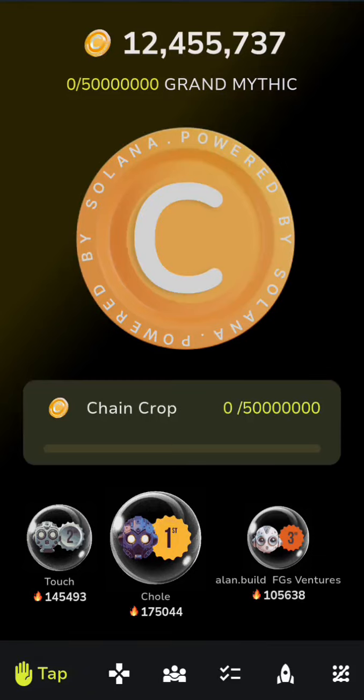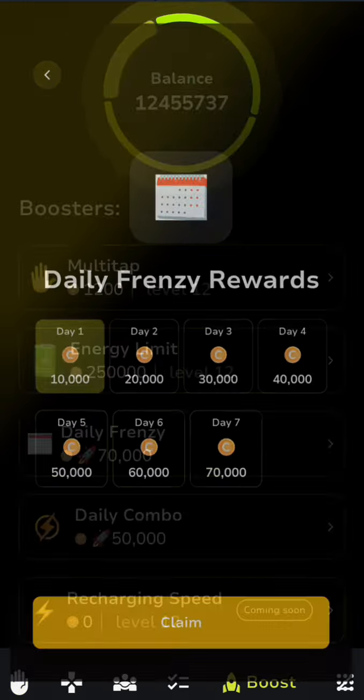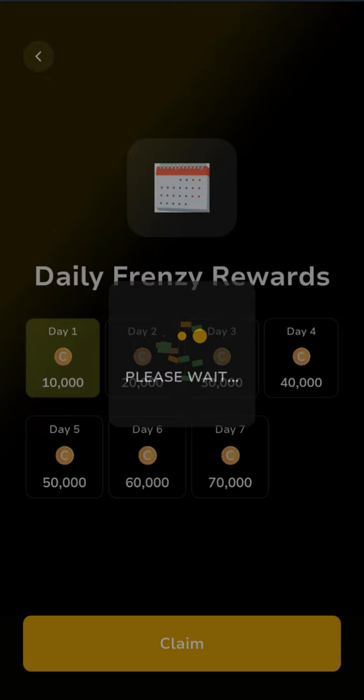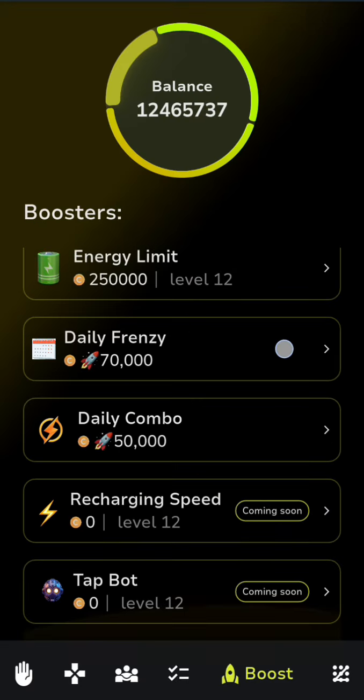Hello guys, welcome back to my channel. Today we want to look at Hamster Kombat's daily combo. First, you click on the launch icon and click on Click Frenzy. Then you go back and click on Delete Combo.